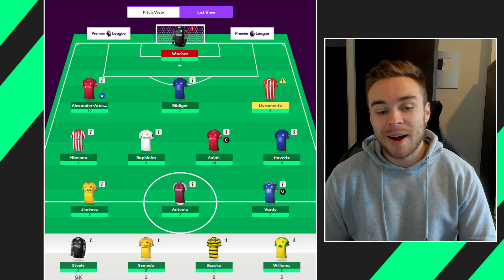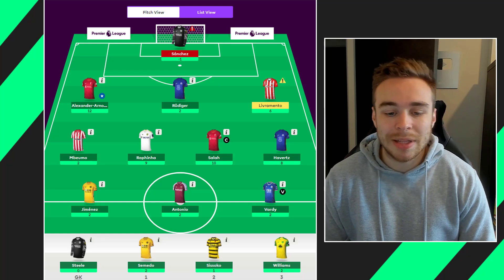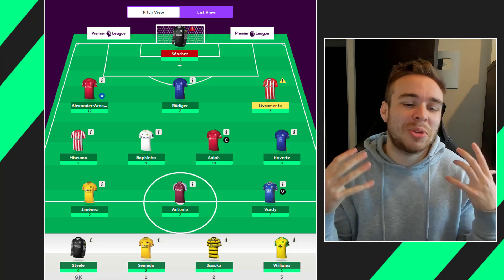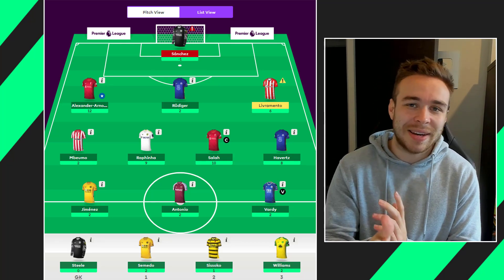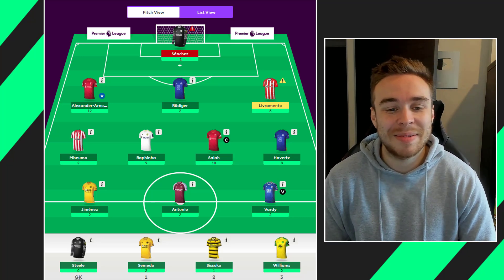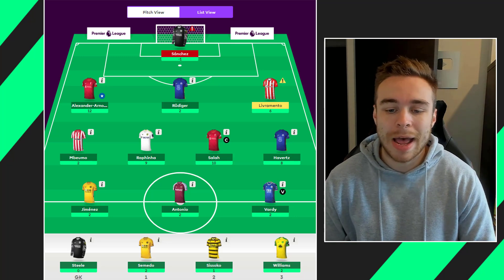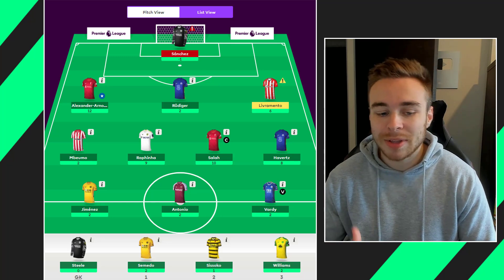Salah got another attacking return, only bringing in 10 points. I think he's had an attacking return in like the last nine games; he hasn't scored in the last two though, just assists. It was an FPL dream — the Salah assist into the Trent goal, because Salah literally just rolled it to Trent and he banged it into the top bins. Havi scored and got a bonus point, eight points — really nice because not a lot of people own him. He could have got a penalty but VAR said no.